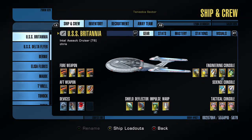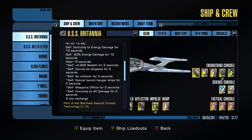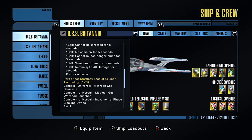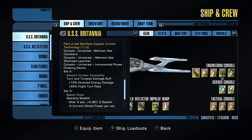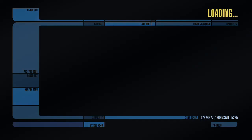With the ship, you also get a console, which is basically a phase cloaking device — and it gives a 1% critical chance plus 50 starship tactical readiness, which works out pretty well. I'm now at the deep space encounter. Let me go in for a quick look. I think there are probably better weapons you could put on this ship rather than just phasers, but that's what I want on here — a little bit of nostalgia.